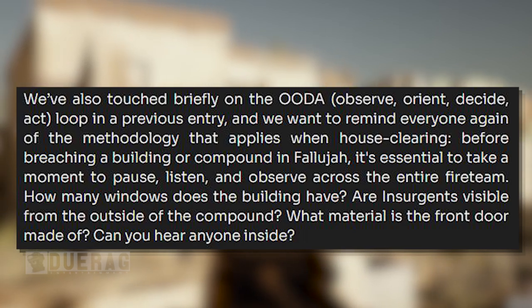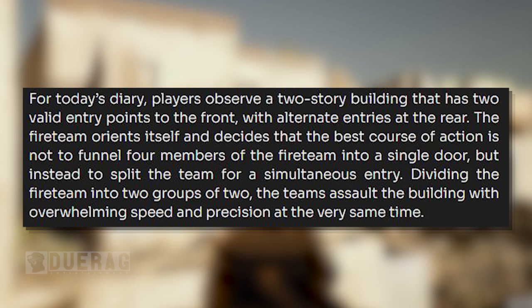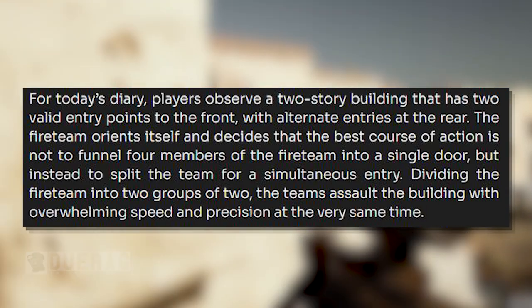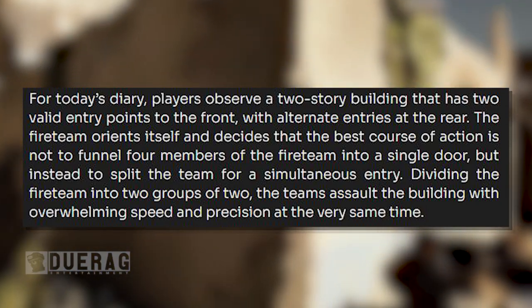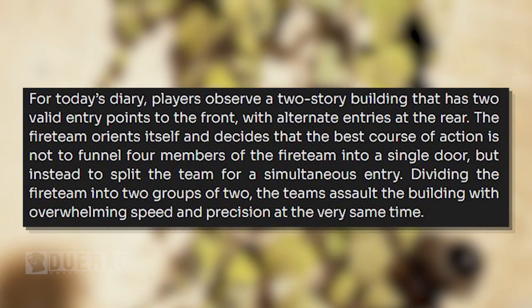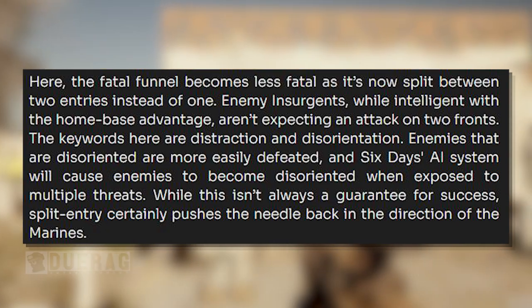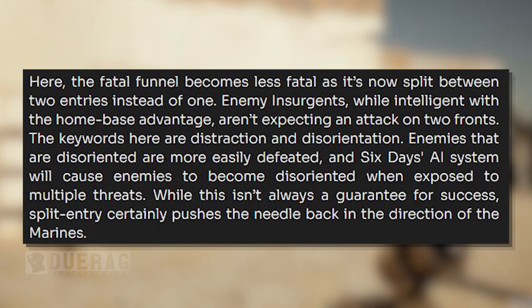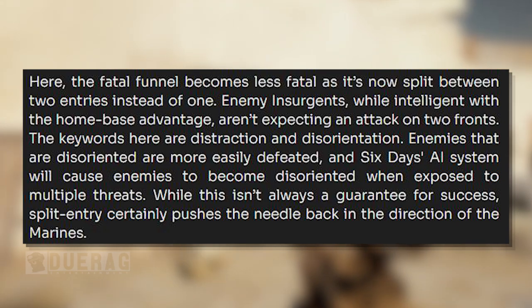Before breaching a building or compound in Fallujah, it's essential to take a moment to pause, listen, and observe across the fire team. How many windows does the building have? Are insurgents visible from the outside? What material is the door made of? Can you hear anyone inside? For today's diary, players observe a two-story building that has two valid entry points to the front, with alternate entries at the rear. The fire team orients itself and decides the best course of action is not to funnel four members into a single door, but instead to split up the team for a simultaneous entry, dividing into two groups of two.